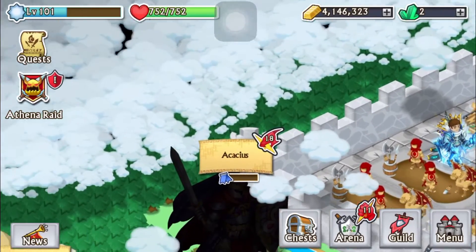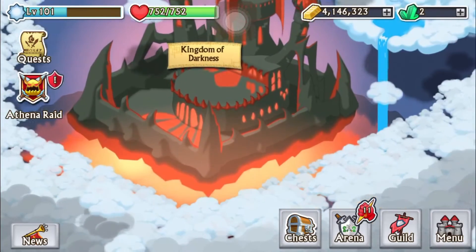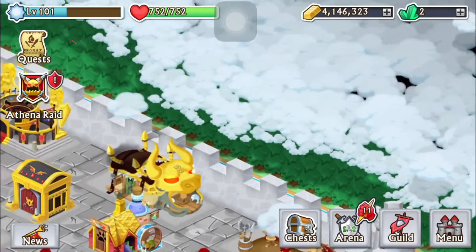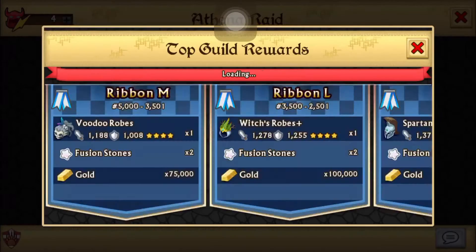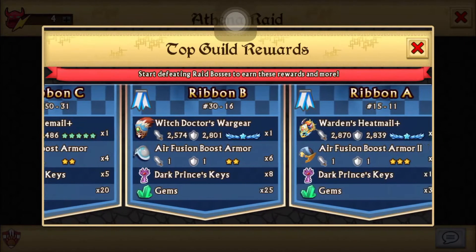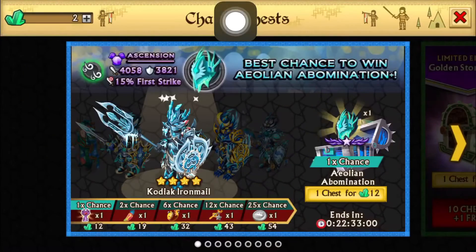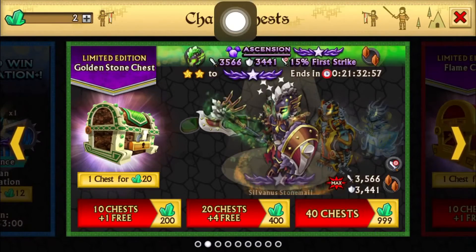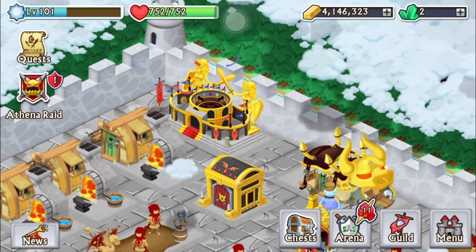I do have a question for you guys: the first big amount of gems I spend — should I do a top 30 push, or should I do a huge chest opening for big value? Comment down below what you guys think about that.